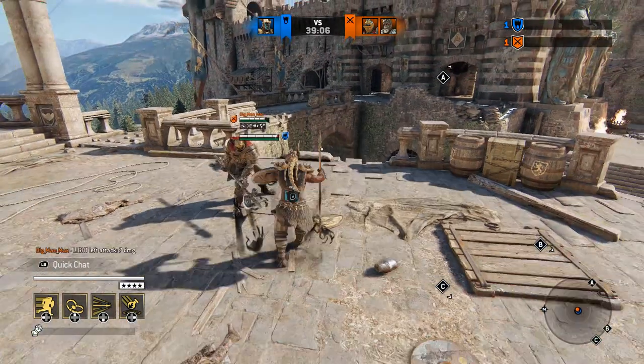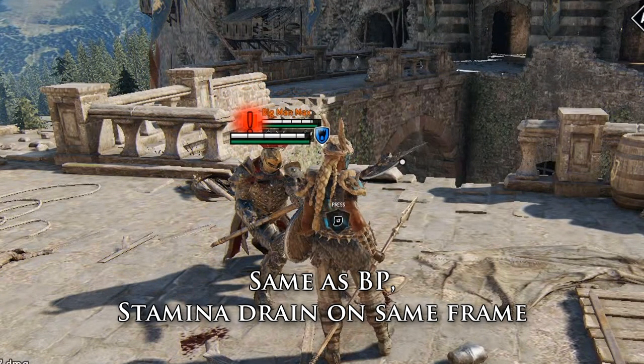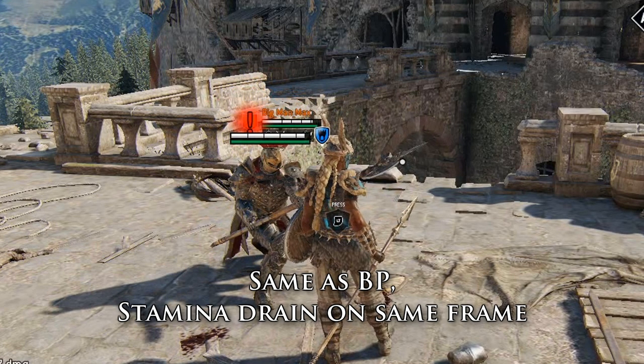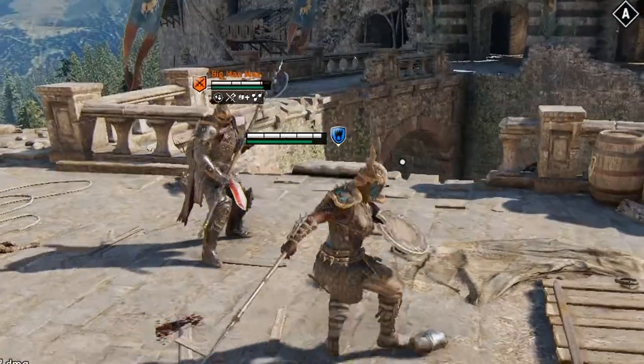Valkyrie also has the instant start-up, but her problem is a little different — she never gets the unblockable, no matter when during the window the opponent's attack connects. Which means it's similar to Warlord's lights back at launch, when he could only get the move against a select few attacks because of the recovery values.